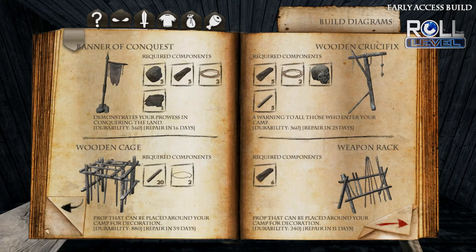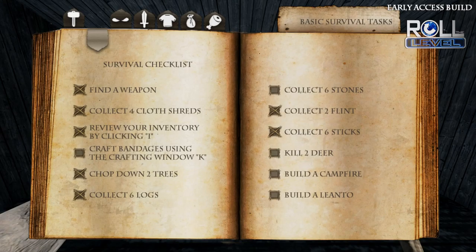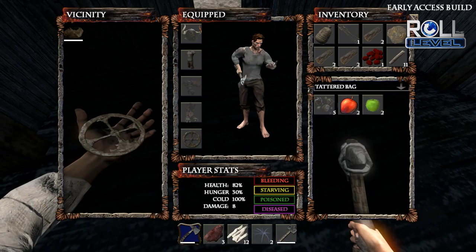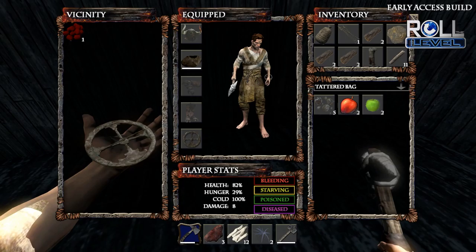Oh hey, I just found a longbow! Awesome — we're going to need that to hunt deer. Now one thing I'm wondering is if we can just use one spawn point or if we each have to individually build one. I think as soon as we have a spawn point built, we can both use it.